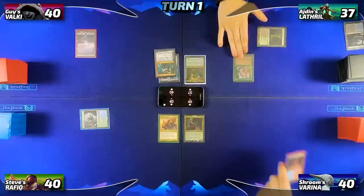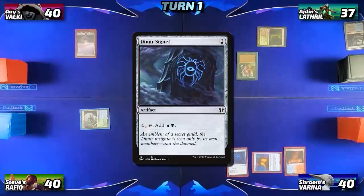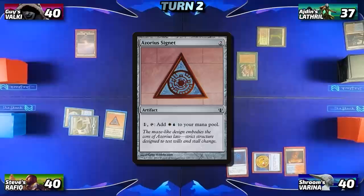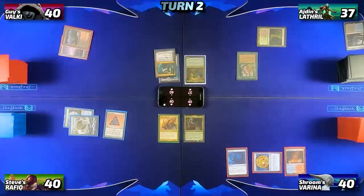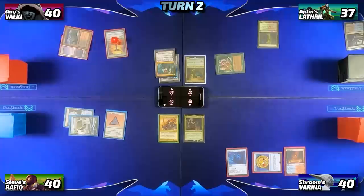I draw my card, play Scalding Tarn as my land for turn, follow it up with a Mana Crypt, and tap that for two to play a Dimir Signet. Satisfied with my ramping, I pass to Steve. Steve untaps, draws, and plays a Basic Island, then taps out for an Azorius Signet and passes to Guy. Guy draws for turn, plays Tainted Peak, which taps for red thanks to his swamp, then taps for two to play Everflowing Chalice kicked once for one colorless mana. Then passes to Iden, who draws and gets punished for not drawing a land, then taps to cast Boreal Druid and tries to pass.